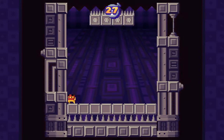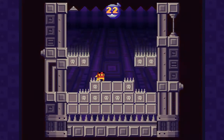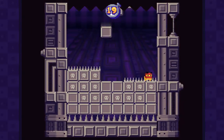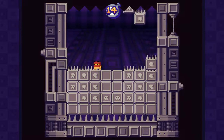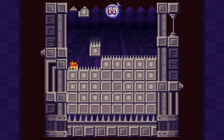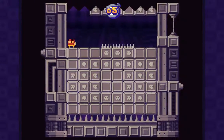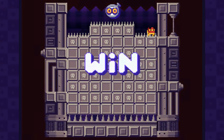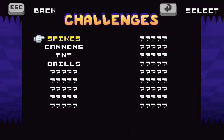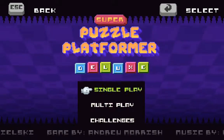This is how I learned that you can run across spikes. This is the spikes challenge. That was close — almost got caught. Two, one, zero — win! It looks easy but it took a long time to actually beat that one.